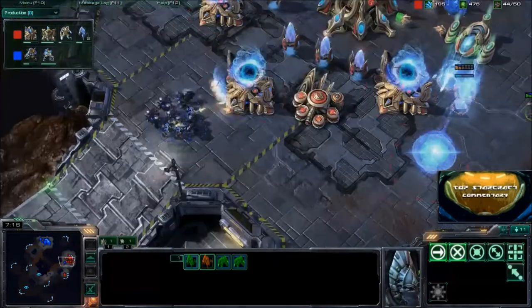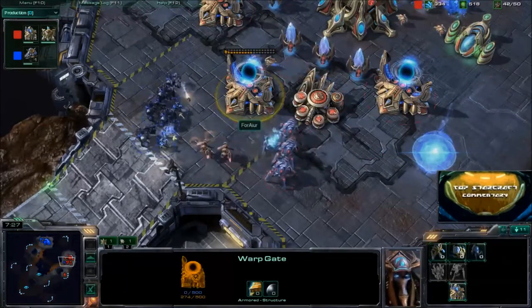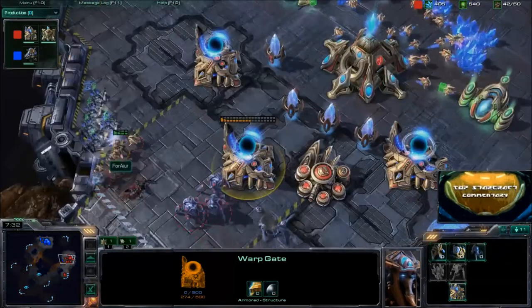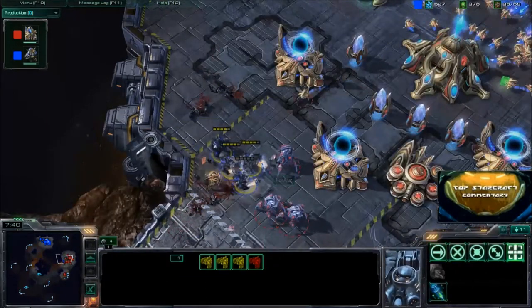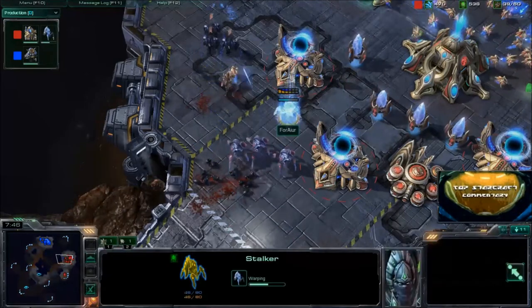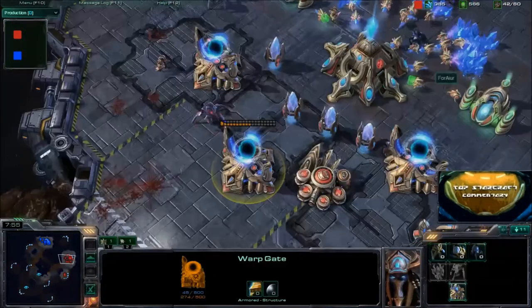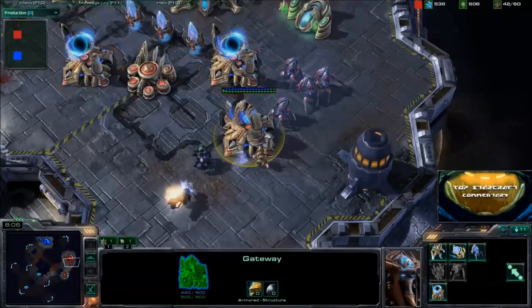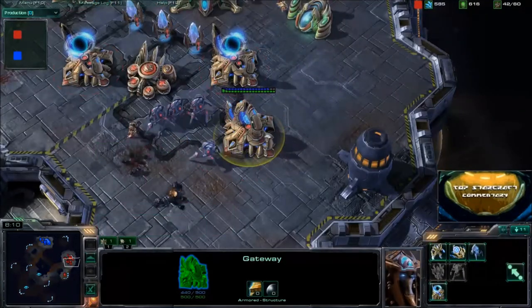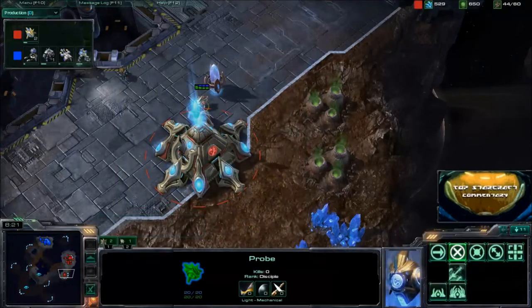Protoss is able to run away because of no Concussive Shells, which is really coming back to hurt Dubstep now. Killing Warp Gates is not guaranteed damage — probes and pylons would have been better targets, or even destroying the expansion. Because he doesn't have Concussive Shells he can't slow the Zealots, which is a legitimate problem. More Stalkers and Zealots are warped in, and this attack is pretty much a complete failure — no real damage done, and Fourire has secured his expansion.